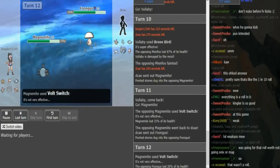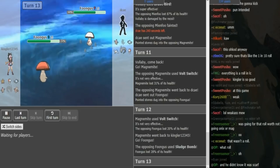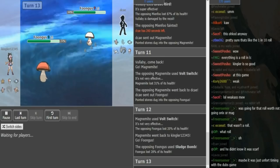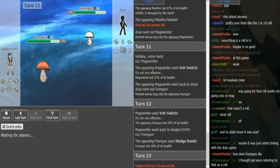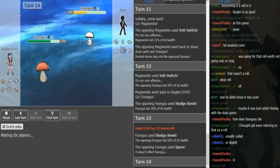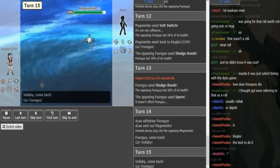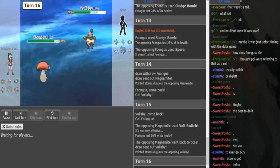The Volt Switch comes out onto the Magnemite — Kingler's Magnemite definitely not a Volt takes a ton from that. I think the Cave's Magnemite is Analytic because there's no way a regular one would do that much. Kingler just makes a good play and Volt Switches out into Fungus. Oh, and this is my favorite part of LC — get your popcorn because we're going to have a Fungus war! These Fungi are just going to spam Sludge Bomb and Synthesis until one of them goes to a flying type. Two mushrooms just having fun on the battlefield.